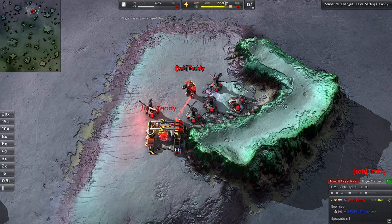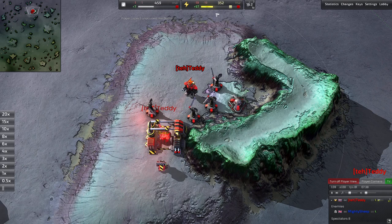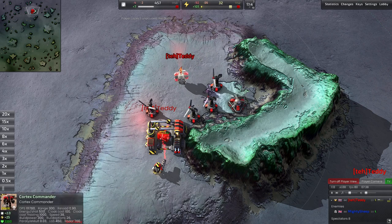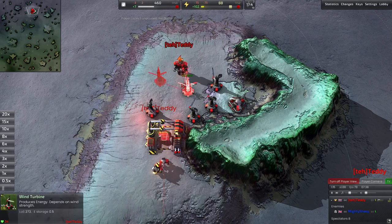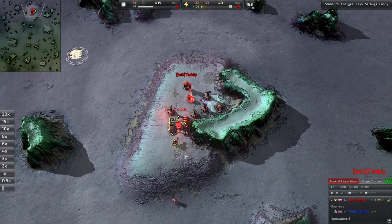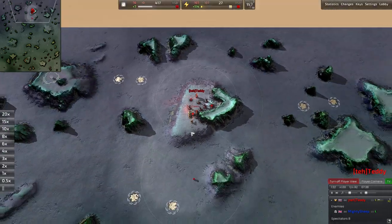As he's good on power and finishes his 4th wind turbine, he starts assisting the factory and gets this construction bot out. As his power starts to diminish, he stops assisting the factory with the commander and adds on another wind turbine. So pretty good play here so far. Looks like he went construction bot, grunt, construction bot — and we'll take a look at how he's expanding with those.